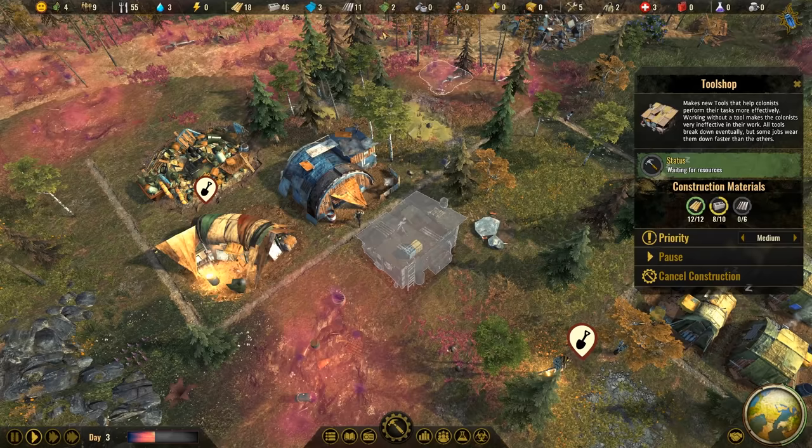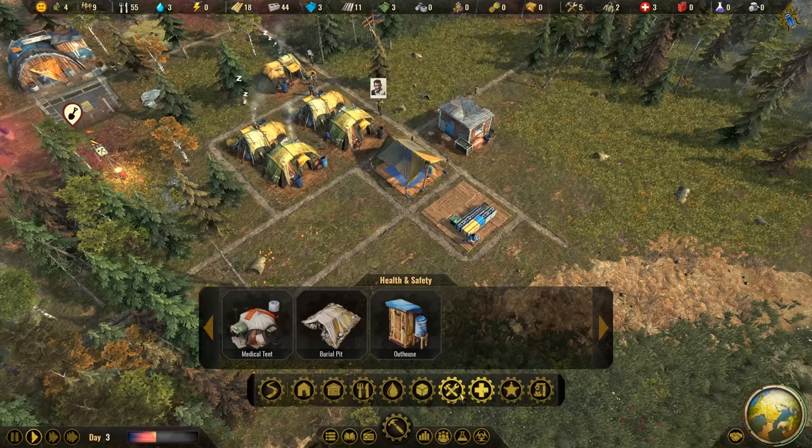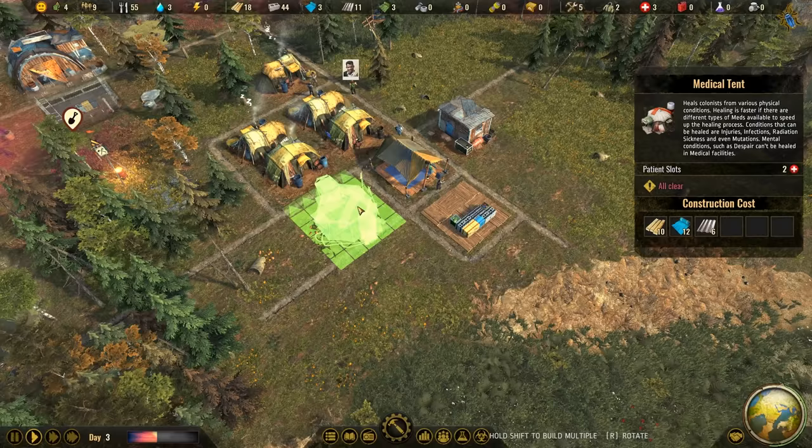The toolsmith is being constructed now. Lucky - it doesn't need any plastic, so we should be able to build it quickly. We have four carriers and haven't gotten any new survivors yet, which is a pity.